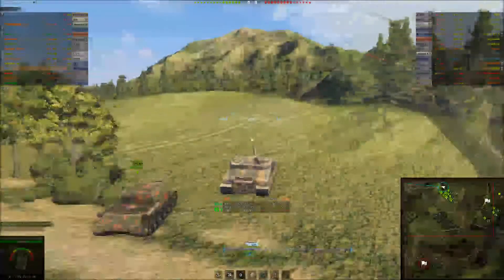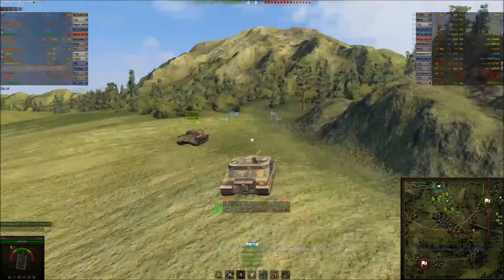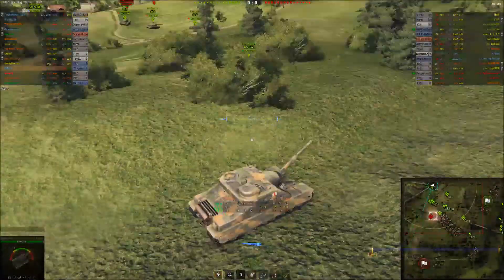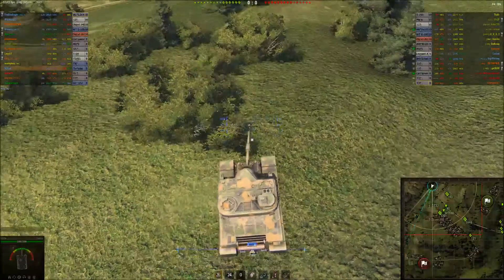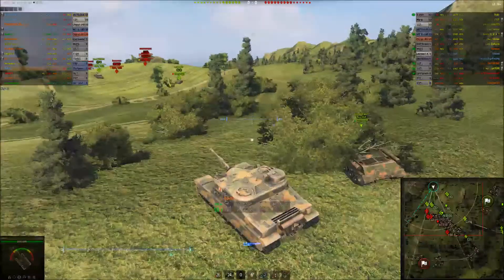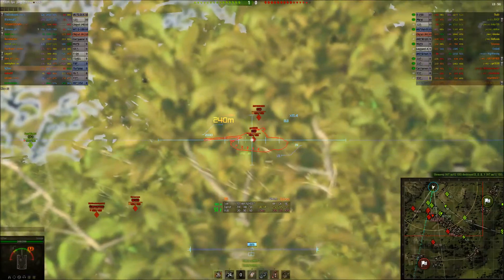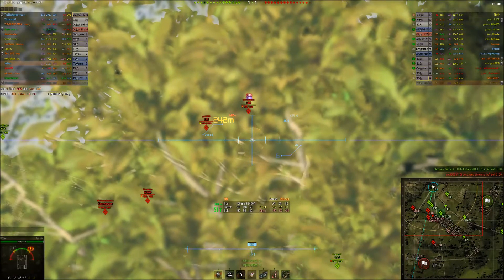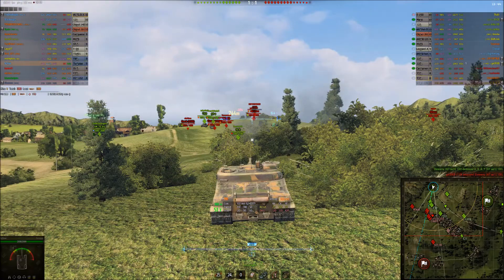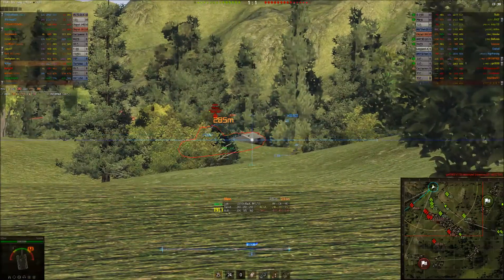This time I'm on my Tortoise, British tier 9 tank destroyer. This is one I've been playing to try and grind to the 183. I've decided to come up here — I normally go down to the C6 line — but I've come up here mainly because there are no scouts on the enemy side, so the chance of being spotted is slim, and this gunner's good.